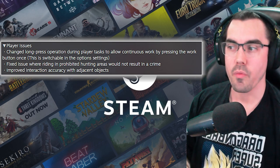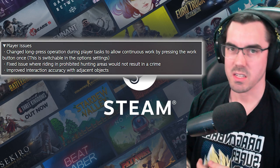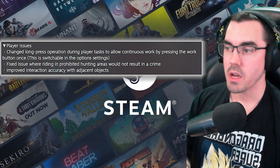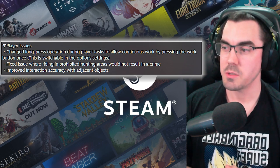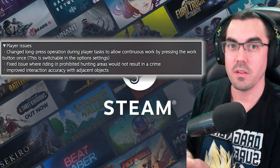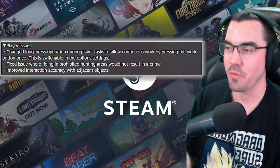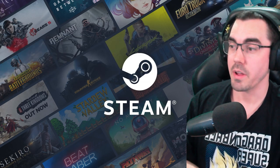Fixed issue where riding in prohibited hunting areas would not result in a crime — so I guess that's those sanctuaries. Fair enough. Improved interaction accuracy with adjacent objects — this could be good. I had so much trouble with two chests next to each other and you can't click the one you want even when you're looking at it. I hope they've made it a raycast onto the one you're looking at. That would be very helpful.